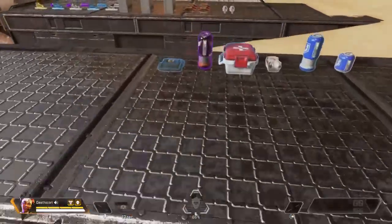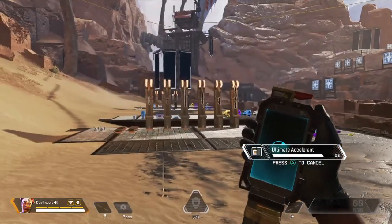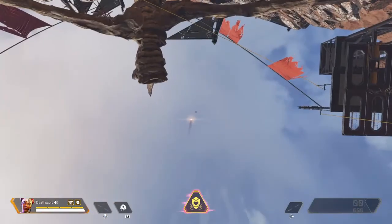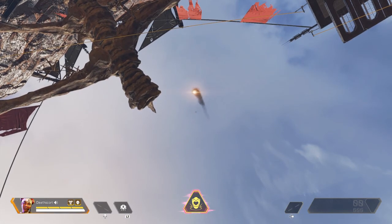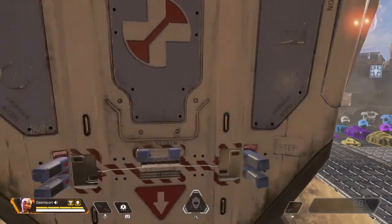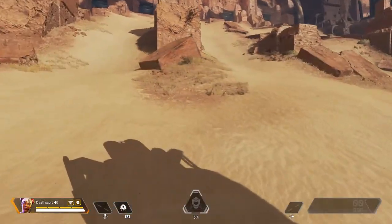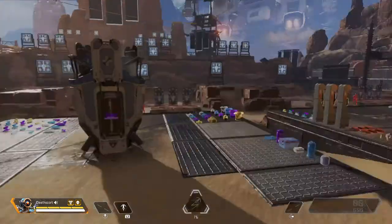The health drone is helpful on a team during intense gun fights. Finally, Lifeline's ultimate calls in a care package. Unlike normal care packages that sometimes give you a gun, this one does not give any guns whatsoever — it's her own personal care package and gives you items like shield cells or a body shield. Helpful on a team if you don't have much.